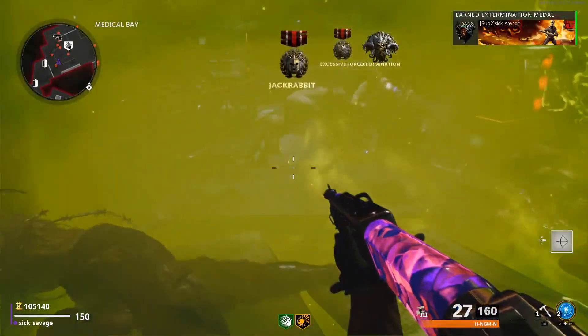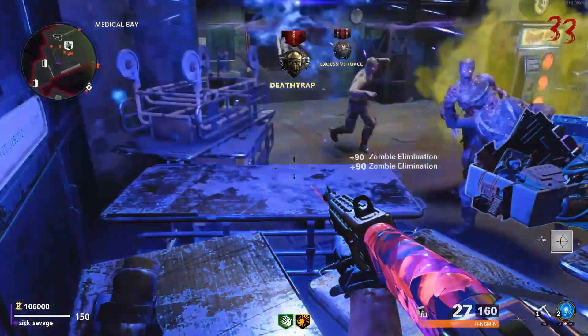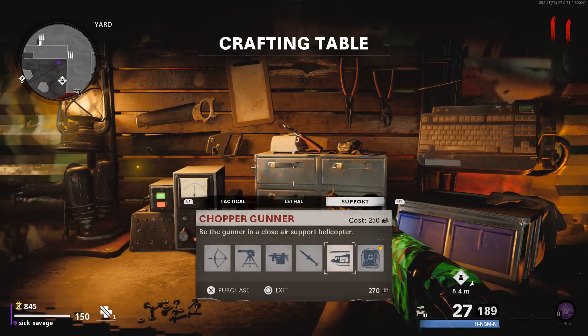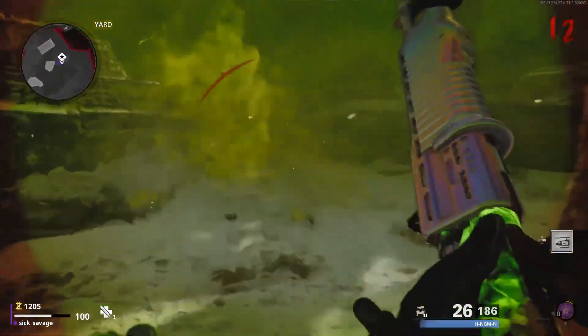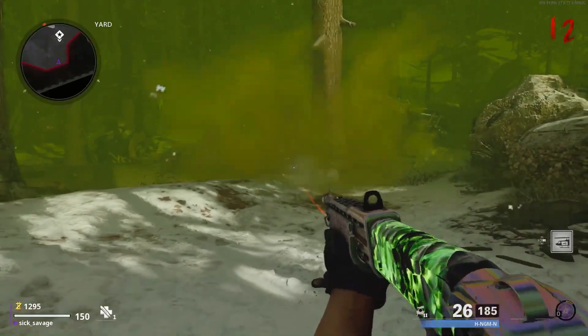For starters, like every other god mode tutorial, you're going to want to go and get 250 high grade salvage. If you want two chances, you can save up to 300 high grade salvage, buy a bow and then a chopper gunner, and it will duplicate it giving you two chopper gunners. Next, make sure you have a self revive.